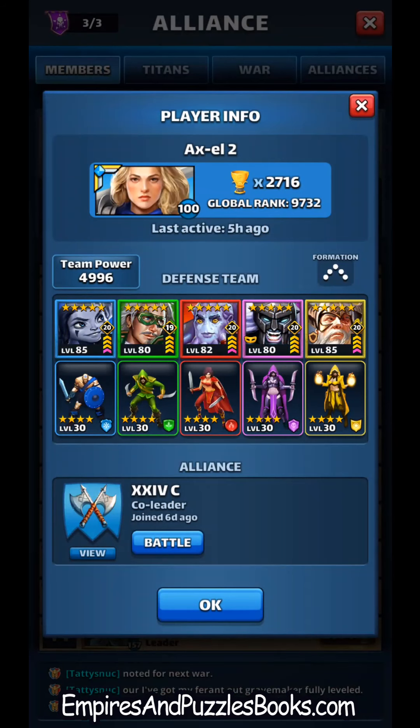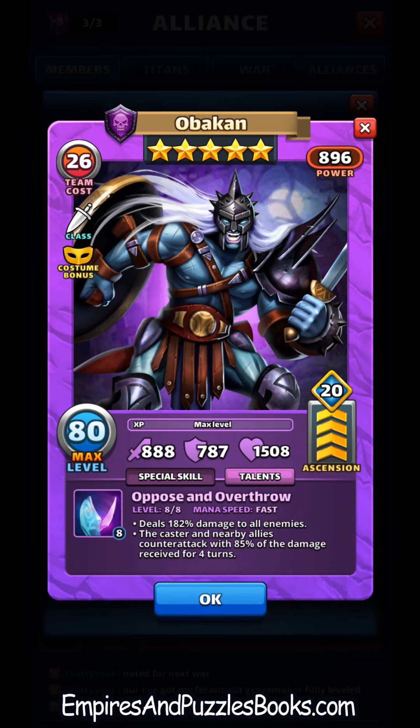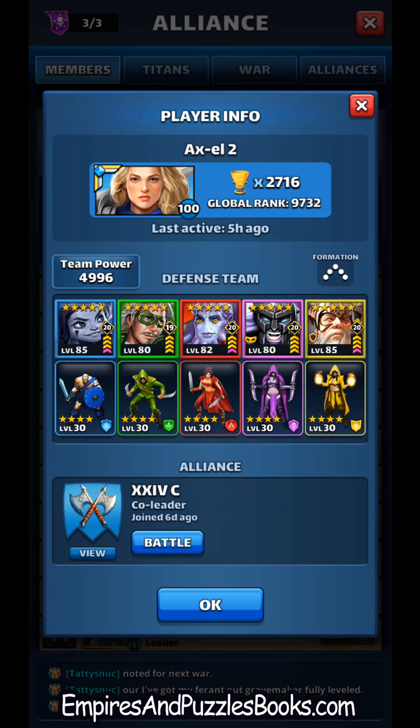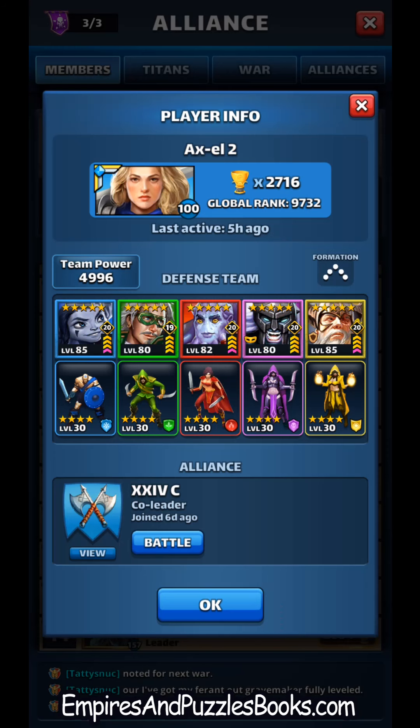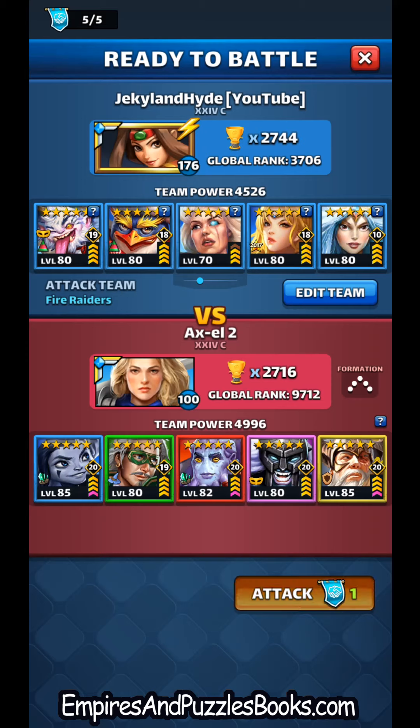I'm going to test drive Iris with that ice team against an alliance mate. They're using Obakon, who does the caster and nearby allies counter-attack — just like Ferrant, Alina, and Sif. Hopefully I can get Iris off first so that it removes that counter-attack. It would also remove the mana boost from Odin. Octrose doesn't give fire damage so we won't see the burn resistance, but let's check out the battle.